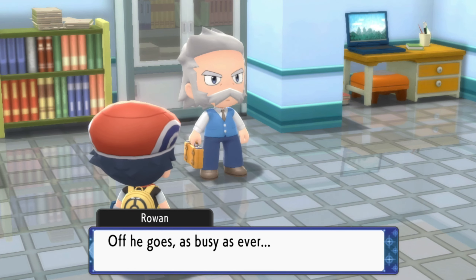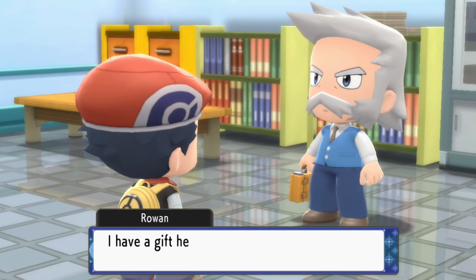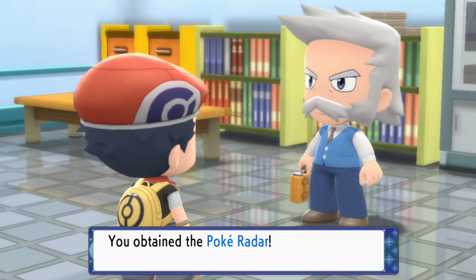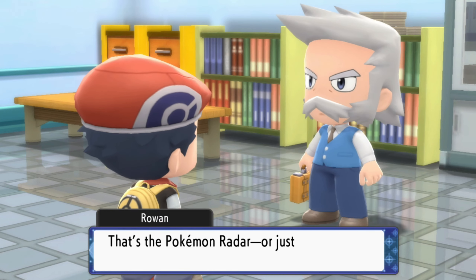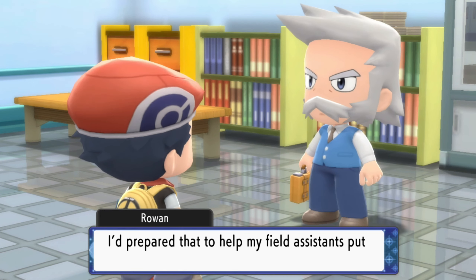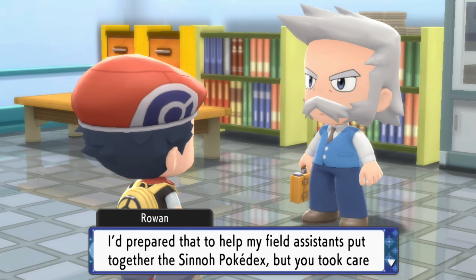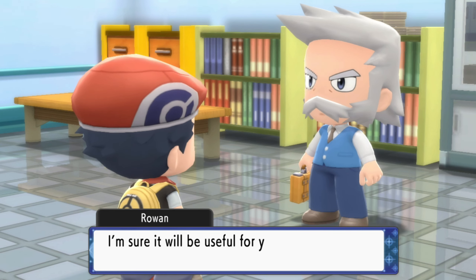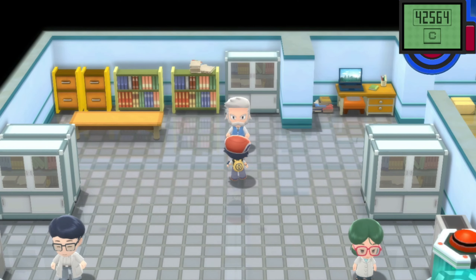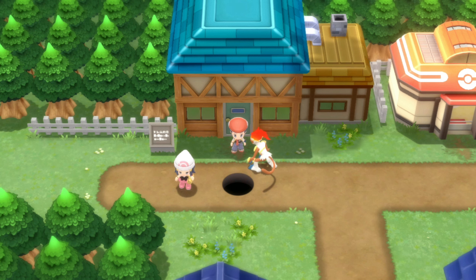Professor Rowan has a gift as a reward for completing the Sinnoh Dex — a Poké Radar! That's the Pokémon Radar, which indicates grass patches where Pokémon are lurking. He'd prepared it to help his field assistants build the Sinnoh Pokédex, but we took care of that. Then suddenly a Gym Leader pops up through a hole in the ground.